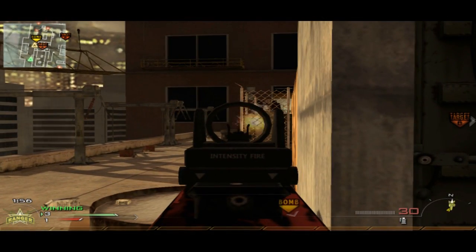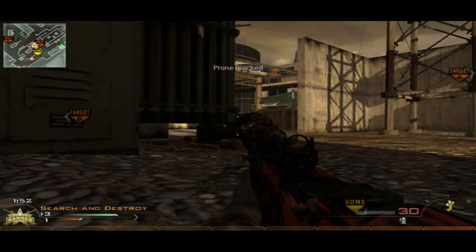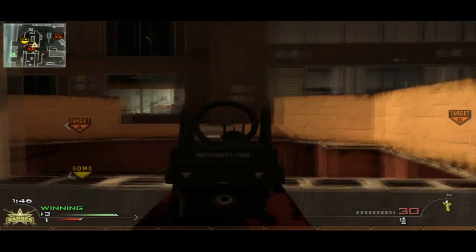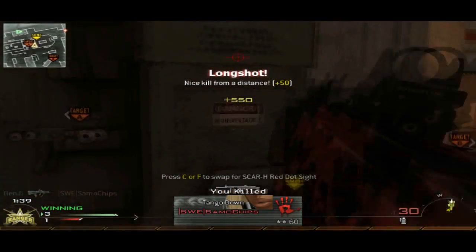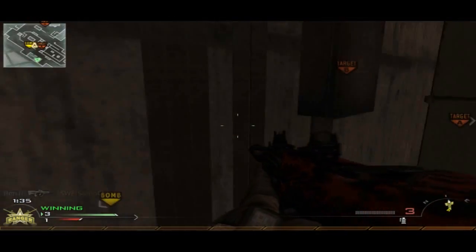I want to talk about those orange walls on Hi-Rise. They are penetrable without FMJ. It's almost the same as the walls on Sub Base, which I talked about in one of my earlier commentaries. With the TAR-21, you want to really burst fire it or tap the fire trigger when shooting through them.